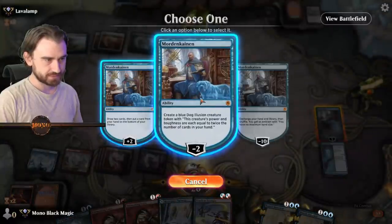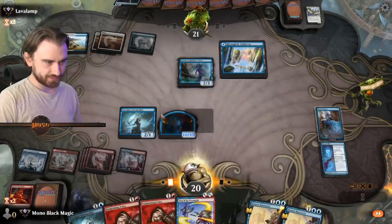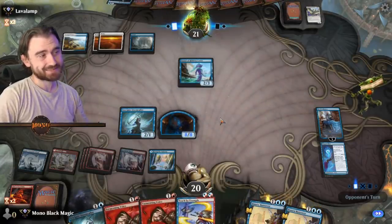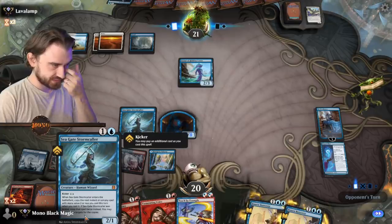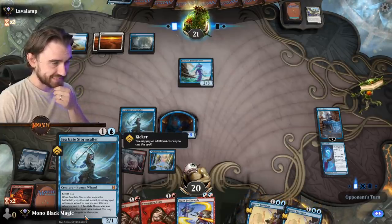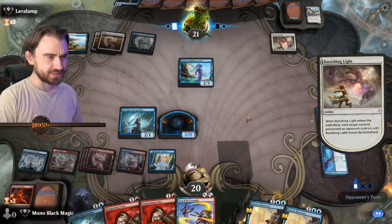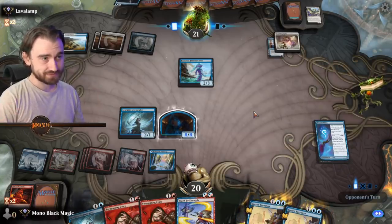Mordenkainen, get the dog! It's not that big yet, but I think next turn when we play all our copy spells in a row, it's gonna be decently sized. Let's see how much it costs if we want to get the triple — that's 5-6-7-8-9 mana. So we need two more lands if we want to do that.